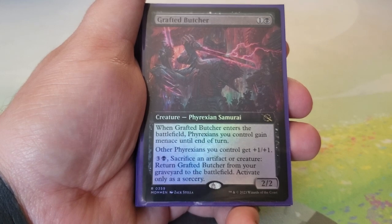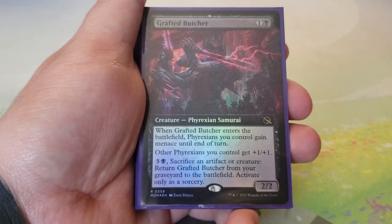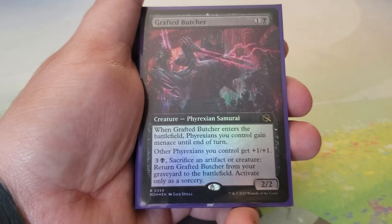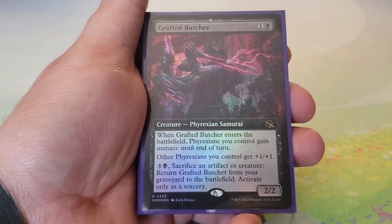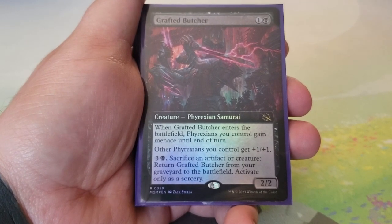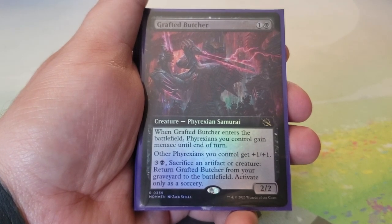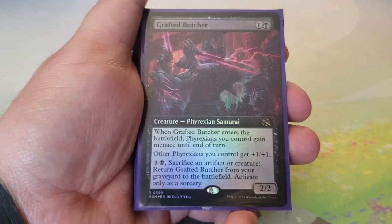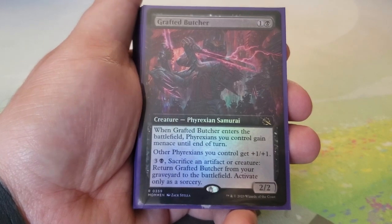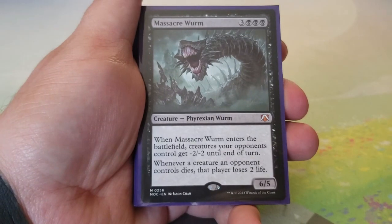Grafted Butcher — one and a black for a 2/2. When it enters, Phyrexians you control gain menace until end of turn. Other Phyrexians you control get plus one/plus one. For three and a black, sacrifice an artifact or creature to return Grafted Butcher from your graveyard to the battlefield (sorcery speed). All three lines are really good — evasion, a lord effect, and self-recursion that feeds into Brimaz.